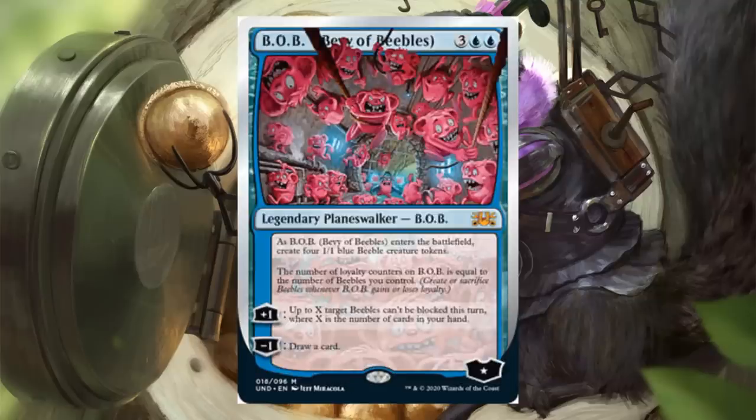B.O.B., Bevy of Beebles — costs two blue and three, legendary planeswalker, Mythic Rare, with a star for loyalty. When this enters the battlefield, create four 1-1 Beeble creature tokens. The number of loyalty counters is equal to the number of Beebles you control; create or sacrifice Beebles whenever Bob gains or loses loyalty. Plus one: up to X target Beebles can't be blocked this turn, where X is the number of cards in your hand. Minus one: draw a card. Having a planeswalker based around Beebles is kind of awesome.